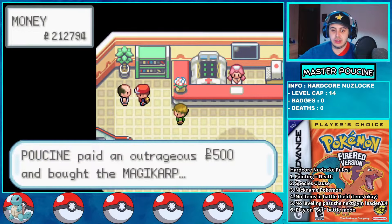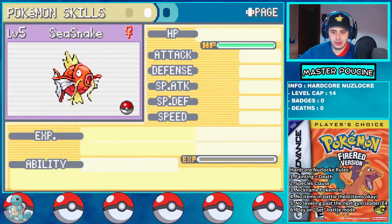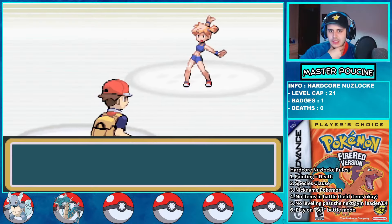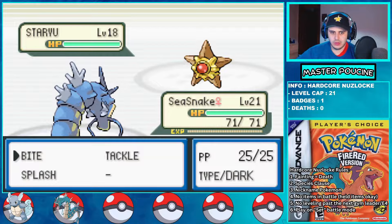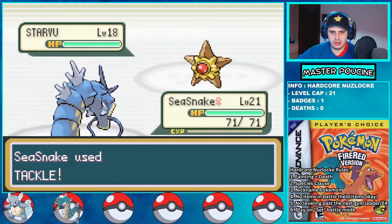I met a guy — a wild guy — who wants to sell me a Magikarp for 500 Poké Dollars, and since I'm in need of a water type I accept the offer. I get a Magikarp which I nickname C-Snake. When he evolves he will be an important team member for this Nuzlocke.